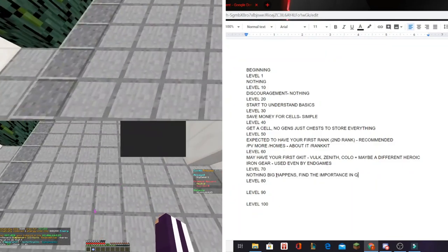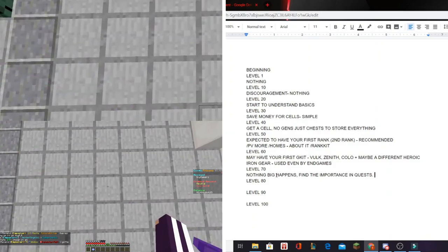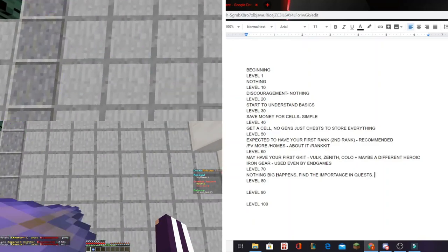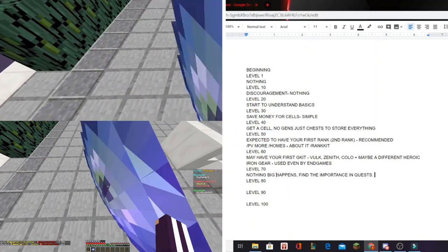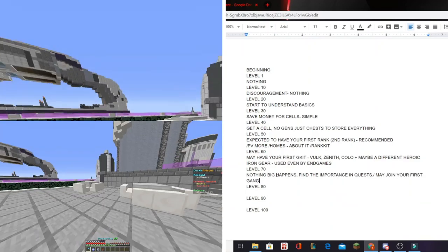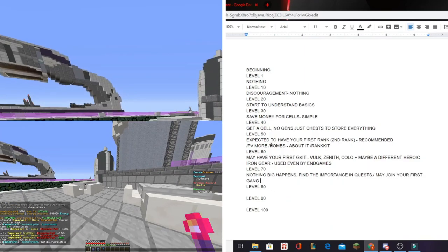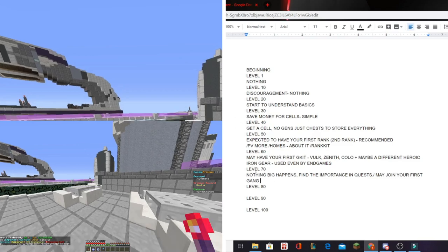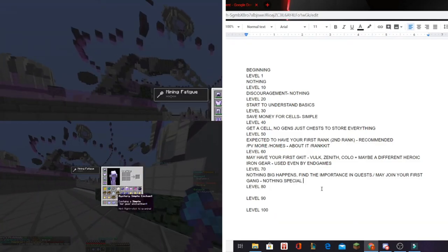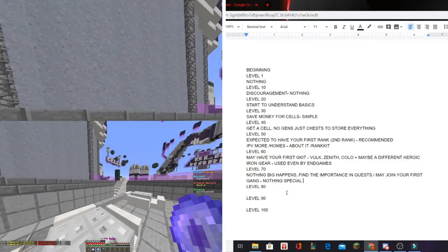From level seventy to eighty, nothing too big happens except you may find the importance in quests — how much they give in tokens and so forth. You may also join your first gang around this level, since gang members generally want players level seventy or higher. You won't be in a big gang yet, but it's a start.